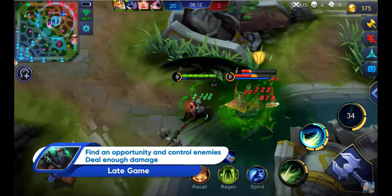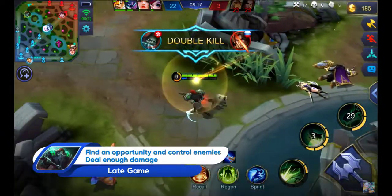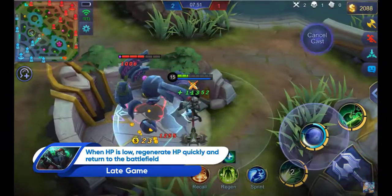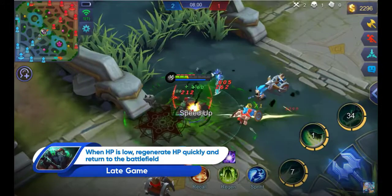Timing of his attacks are important as he is unable to produce continuous damage. Therefore, control the enemies first with the Penalty Zone Ultimate Skill before following up with hard-hitting attacks. Lifesteal from equipment and emblems would allow Tirizla to regenerate HP quickly by attacking nearby creeps and minions when life is low.